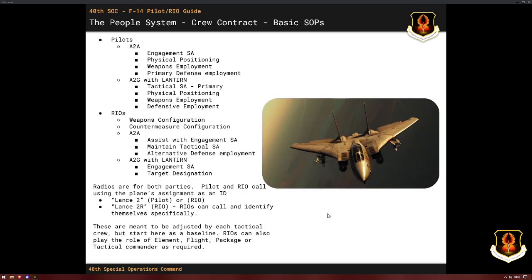Let's talk about some basic top-level SOPs. When it comes to air-to-air, pilots need to be in charge of engagement situational awareness. You need to make sure the physical positioning of the aircraft is advantageous to what you're trying to execute, the type of enemies you're seeing, and how you're going to employ weapons. And you're the primary employer of your primary defense, whether that's a kinetic defense, a countermeasure type, etc.